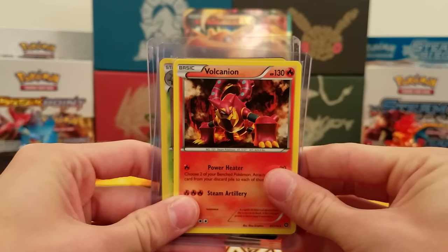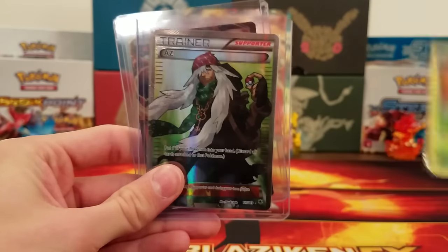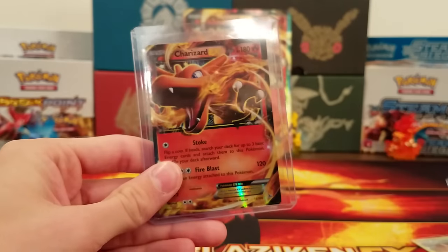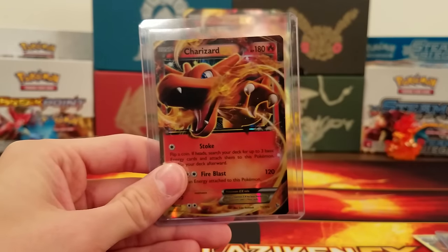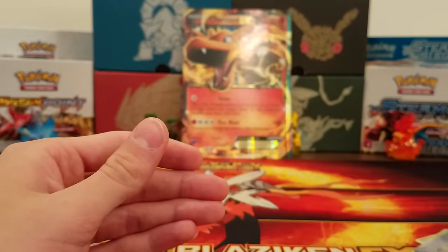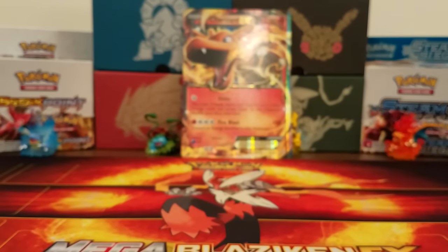So we got ourselves the Volcanion Regular Rare, the Chesnaught Holo, the AZ Full Art Card, and the Charizard EX promo. If you enjoyed this opening, be sure to hit that like button and subscribe for some more Pokemon TCG openings. See you guys later.